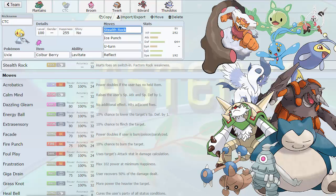Our next Pokemon is Uxie. CTC is coming back this week with a Colbur Berry set rocking Stealth Rocks, Ice Punch, U-Turn, and Reflect. Stealth Rocks are very good against his team, obviously. He doesn't have a plethora of ways to get rid of hazards — he really only has Hitmontop. So getting up Rocks is pretty crucial. Unfortunately I don't have a Spiker on my team, otherwise I would have probably brought one.